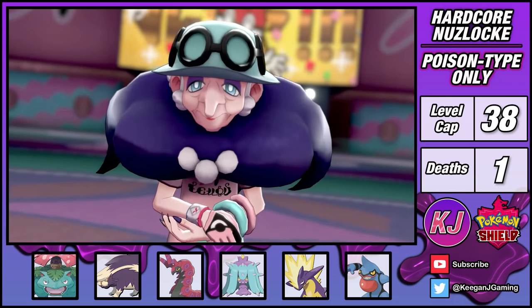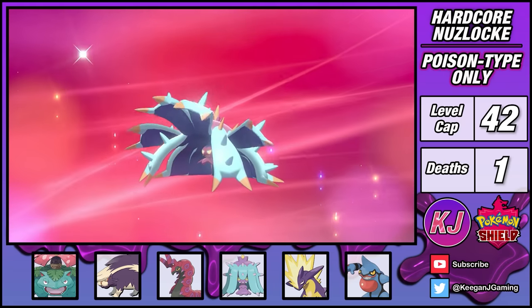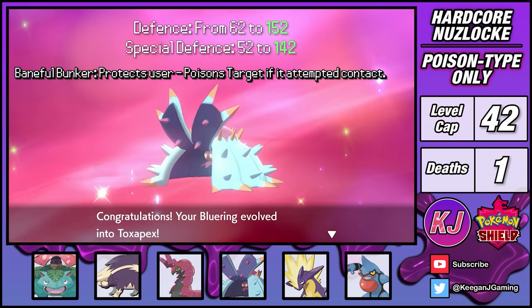Opal tells me that I'm too toxic to be her successor, but that's fine by me, geezer. After the battle, Mareanie evolved into Toxapex, gaining a nice bulk increase and access to the move Baneful Bunker, which has great synergy with my current strategies.